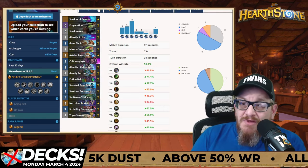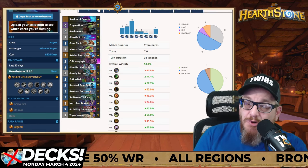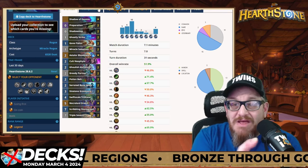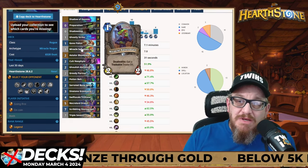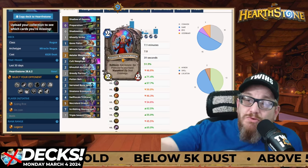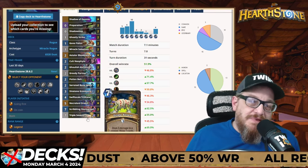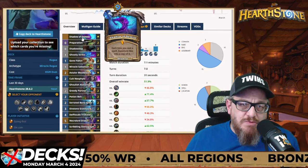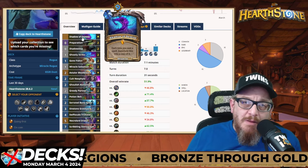Rogue has some options but they're all super expensive. Miracle Rogue is at 6,520 dust with a 51.9% win rate — a little more expensive, but I'm covering it for anyone who has these cards. It's got Gone Fishing, Miracle Salesman, Auctioneer, Swift Scale Trickster, Necrolord Draka, Scribbling Stenographer, Triple Sevens, and Shadow Demise. Astalore is in here too but leaving soon. Again, please do not craft any of these cards right now — save your dust until the new set comes out.